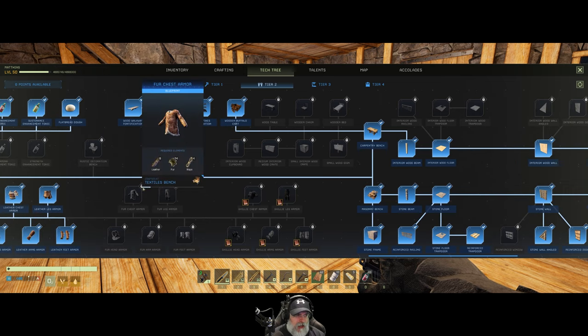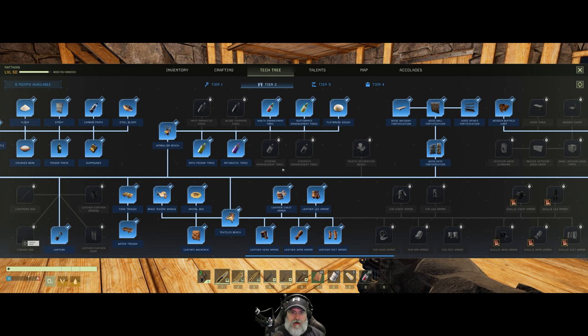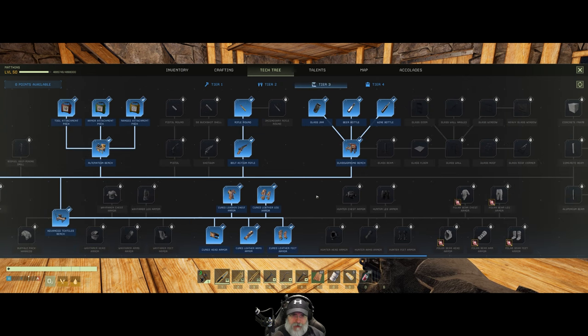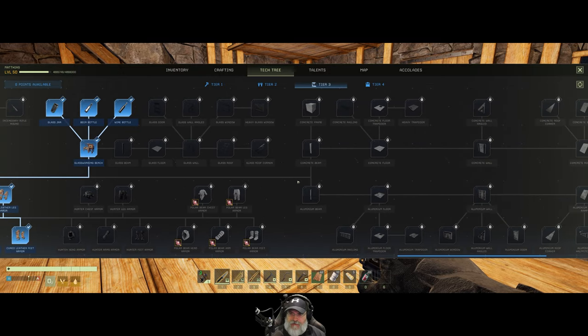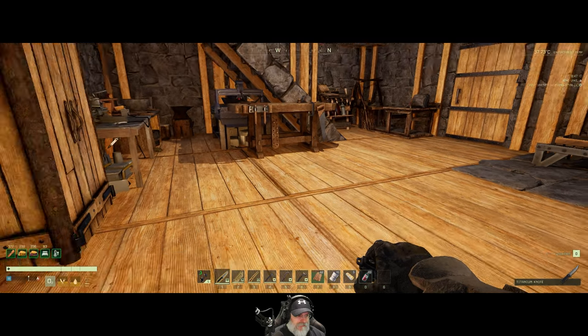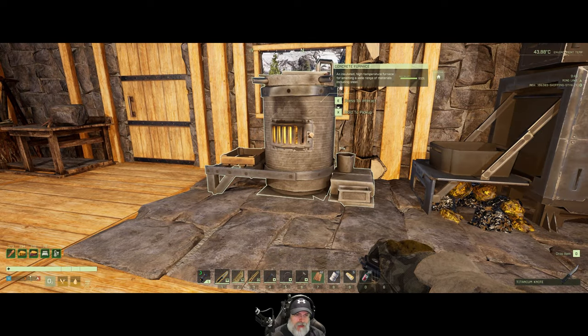As you can see, we've pretty much gotten all of the essential things or the priority things. Now it's just kind of nice-to-haves. We spent all of those points. Now let's go ahead and—